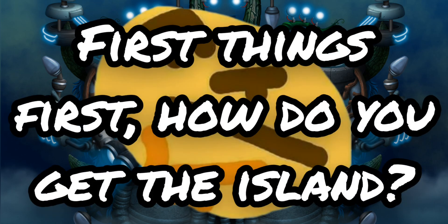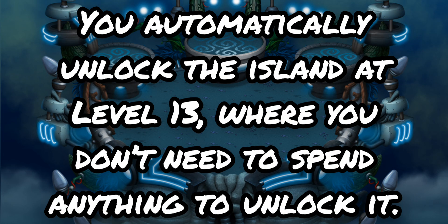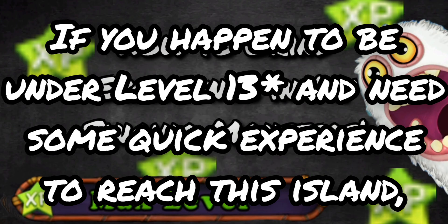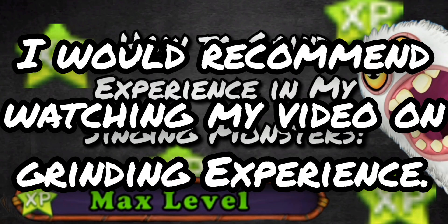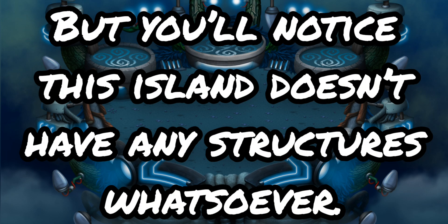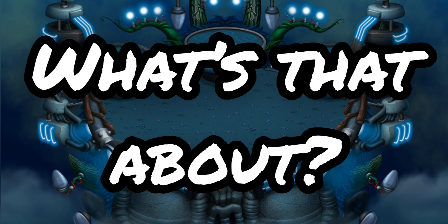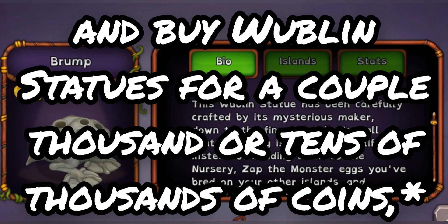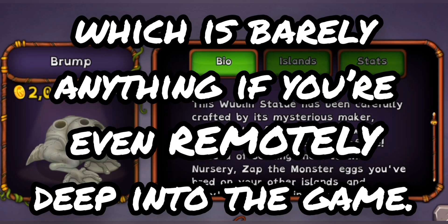First things first, how do you get the island? You automatically unlock the island at level 13, where you don't need to spend anything to unlock it. If you happen to be under level 13 and need some quick experience to reach this island, I would recommend watching my video on grinding experience. Now assuming you're over level 13, you should probably already have the island unlocked. But you'll notice this island doesn't have any structures whatsoever. Well, the way this island works is you can go to the market and buy Wubblin statues for a couple tens of thousands of coins.